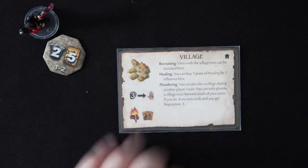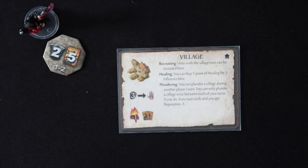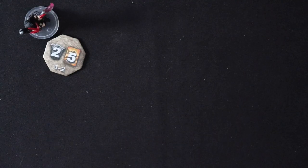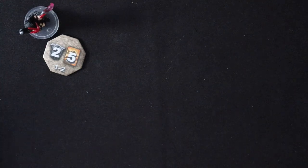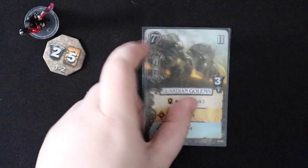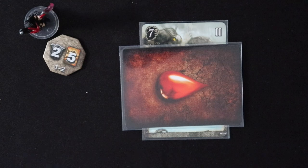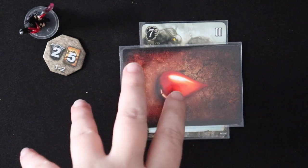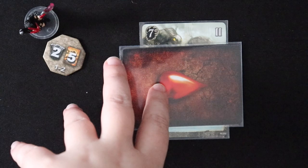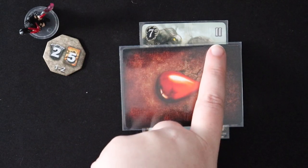You can also go spend your influence at a location in order to get some of those wound cards out of your hand. You can also heal at a village, but the price is not as good — here you can get one point of healing for three influence. So if you're going to spend influence to heal, a monastery is better. You can use healing points to heal yourself by removing wound cards from your hand, or you can pay them to remove damage from your units. Let's say that our friends the guardian golems have been wounded — they're basically useless to us until we heal them. So when you heal a unit, you need to purchase the number of healing points equivalent to the level of that unit, so you'll spend one, two, or three healing points to heal your unit.